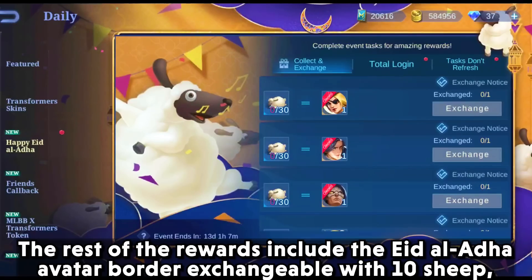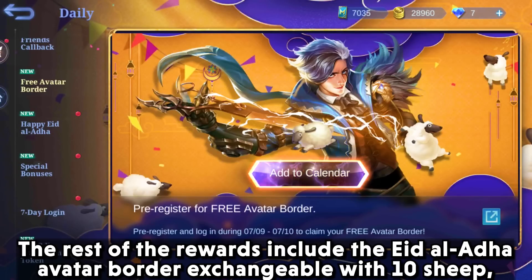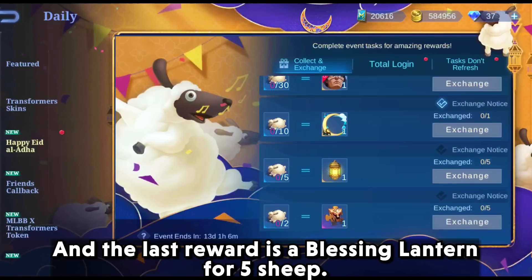The rest of the rewards include the Eid Al-Adha Avatar border, exchangeable with 10 sheep. There is a pre-registration going on for this border and you will be able to claim the border on the 9th of July. The last reward is a Blazing Lantern for 5 sheep.